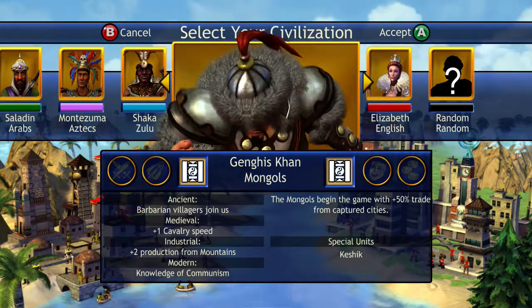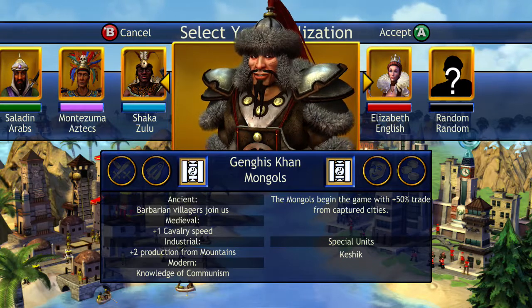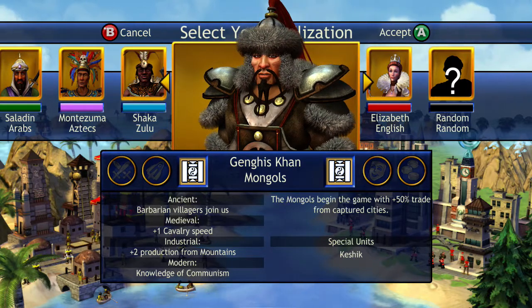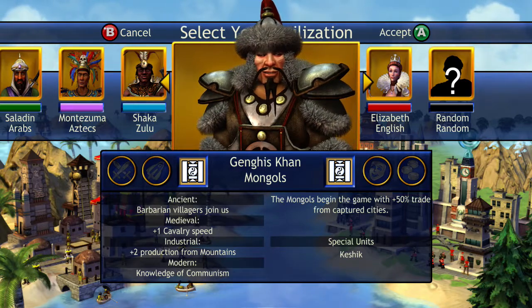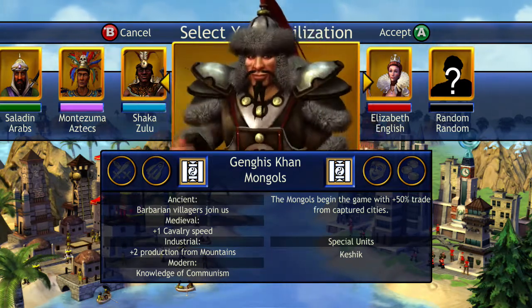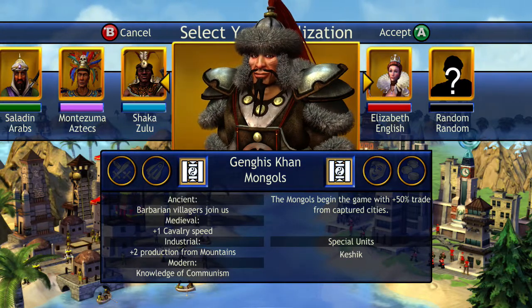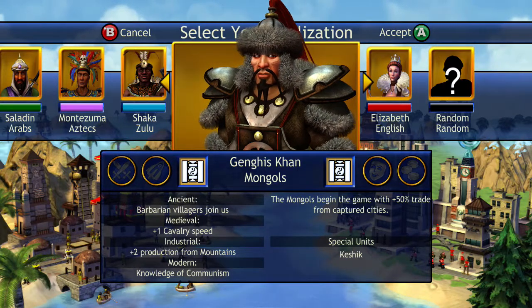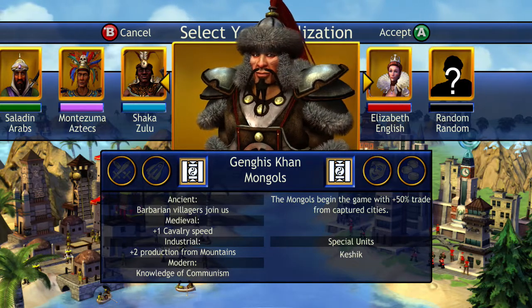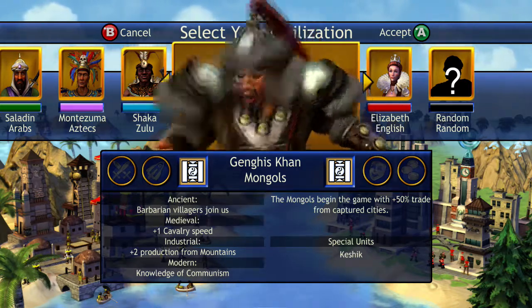Let's start with the Mongols — I definitely think they're the worst. They have no special units that get any advantage whatsoever. They've got the Cavalry plus one Cavalry speed, but what good does that even do anyone in the medieval era? And the beginning of the game plus 50% trade from captured cities isn't going to do any good when you can't capture any cities.